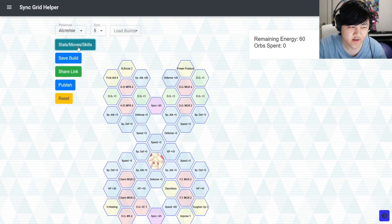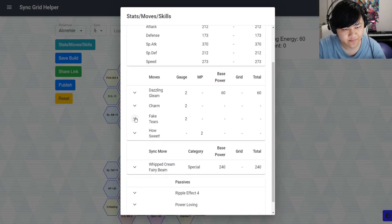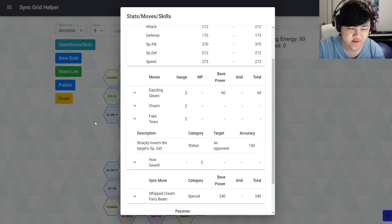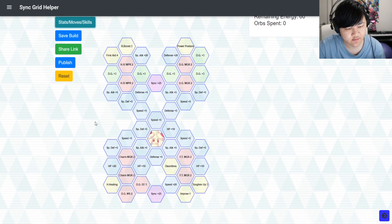The reason why Alcremie does so much sync move damage is you also have Fake Tears to lower your opponent's special defense. So you've got some extra damage — it's not very reliable, but it gives you a lot of options. Crit Strike 2 is a good one if you're 6-star EX.